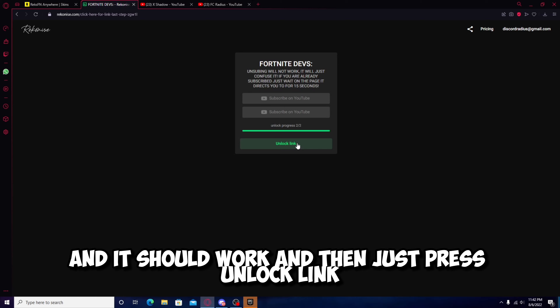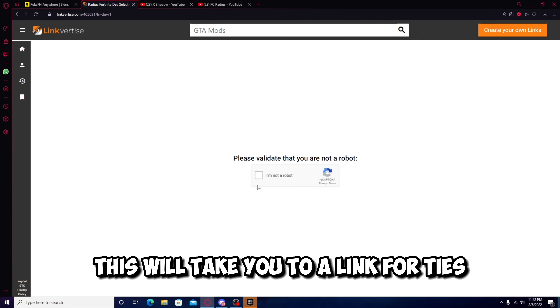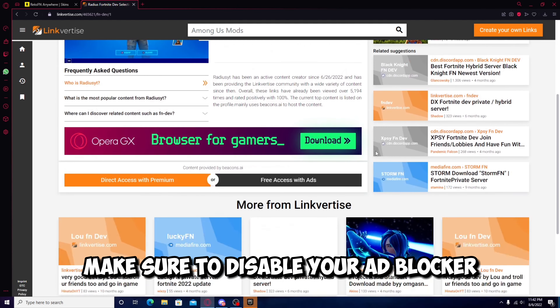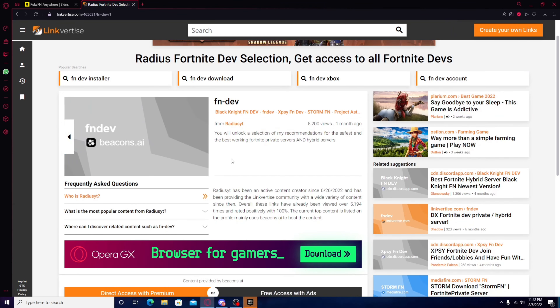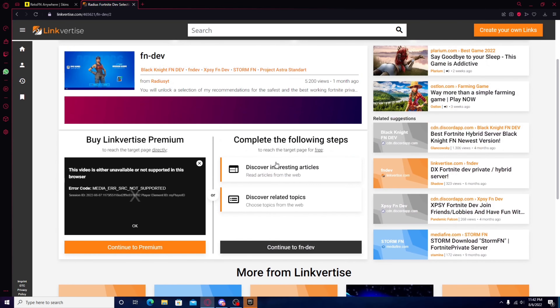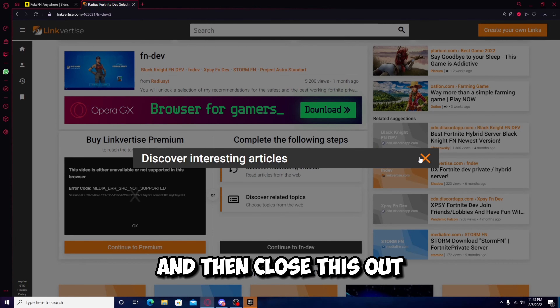And it should work, and then just press unlock link. This will take you to a Linkvertise page, which most of you guys probably know how to do. If you guys don't know how, make sure to disable your ad blocker. I have my tracker blocker turned on — obviously you can have that on. But you guys wanna press free access with ads.